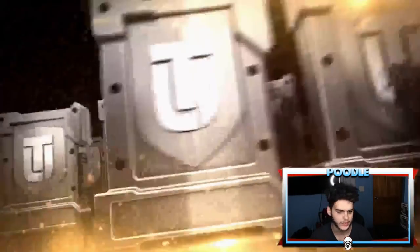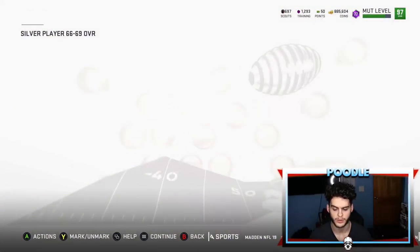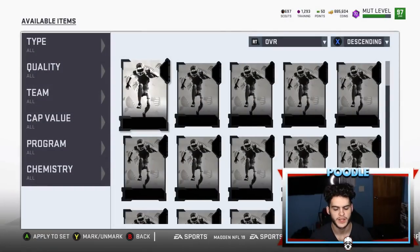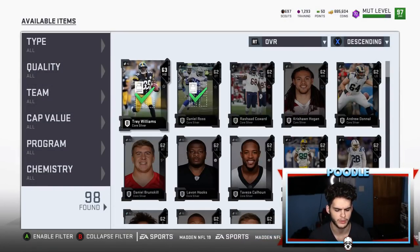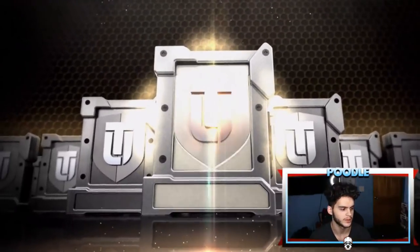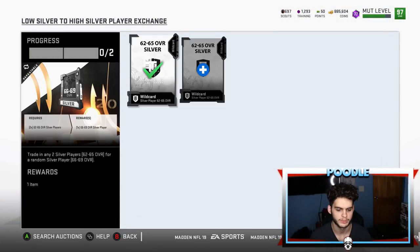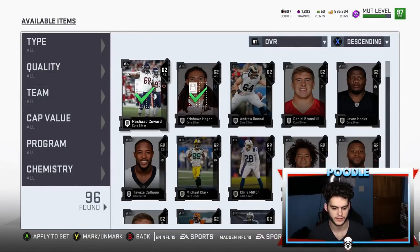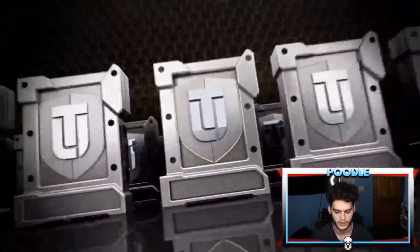All you gotta do is hope you get a new one. If you get a new one, it's a big hit — like when Saquon Barkley was going for 70k two weeks ago, and he was consistently selling. I got Byron Jones — the safety on the Cowboys. I actually sniped him for like a k and sold him for 40k. So that was a pretty good snipe.